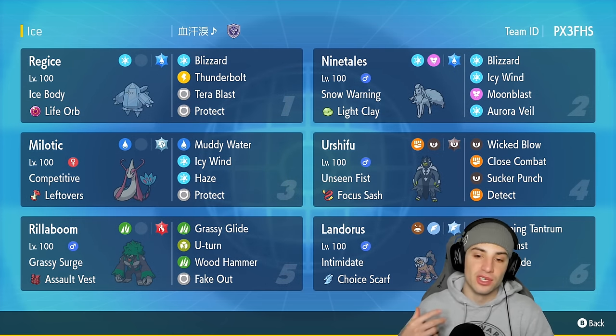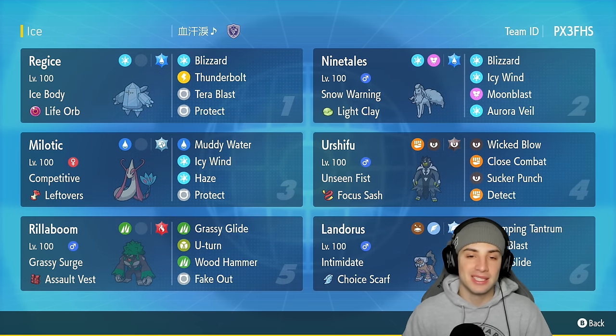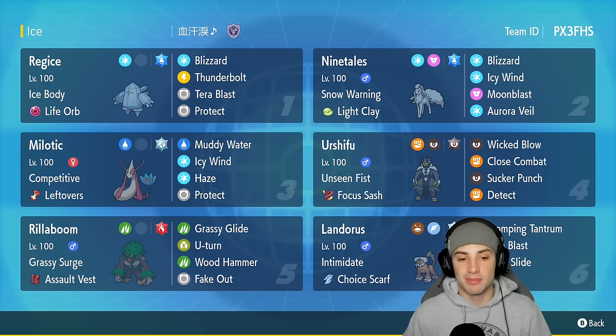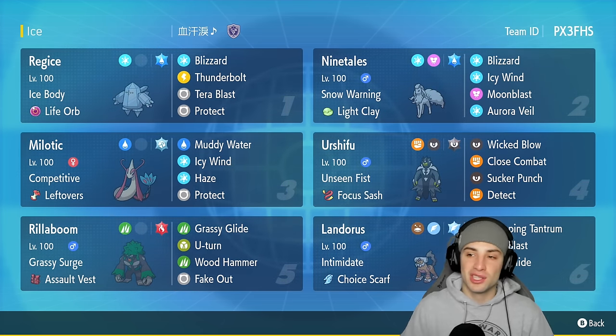Two more Pokemon on today's team are Urshifu and Landorus — our heavy physical attackers. You get Twist Guard from Landorus and Focus Sash on Urshifu, making these guys the best they can be. Our final Pokemon is Rillaboom — everybody knows Rillaboom is top tier. It's got Grassy Surge to set terrain, plus Grassy Glide for first-turn priority within that terrain.